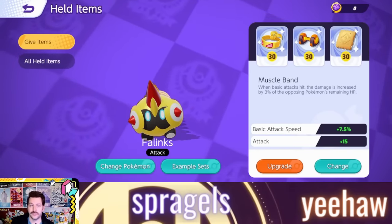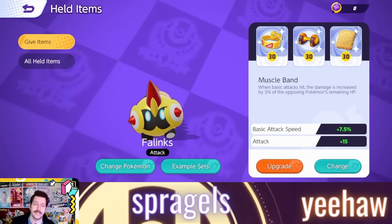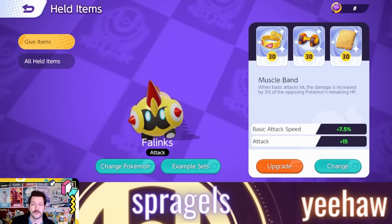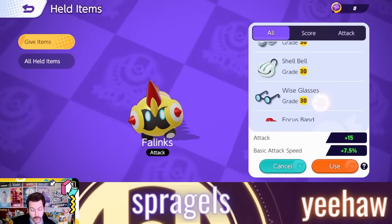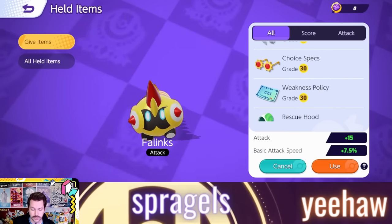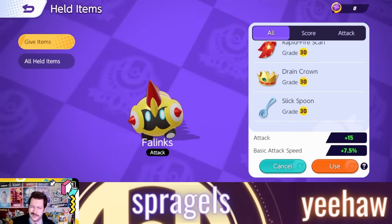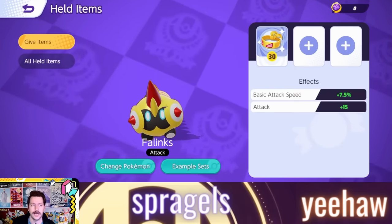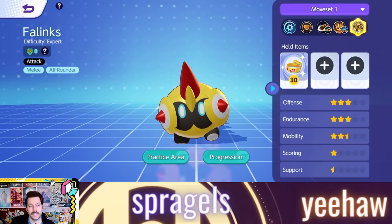Let's talk about possible held items. We won't know exactly how well these work until it's in the full game, but Muscle Band, Attack Weight, and Aeos Cookie would be extremely strong given that many of Phalanx's shields are based off max HP. You could also run Weakness Policy, Scope Lens, Focus Band, and Razorclaw would be really good too. Drain Crown probably isn't worthwhile even though you auto-attack a lot, since you get much of your damage from moves. For emblems, Brown-White is the call — the 6-Brown-6-White format with extra HP and extra damage is going to be very strong on Phalanx.